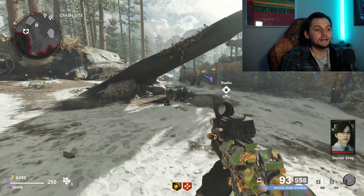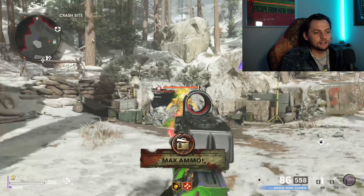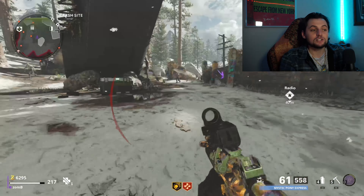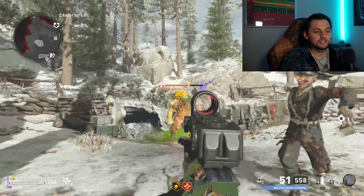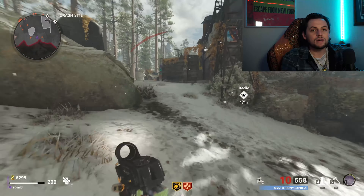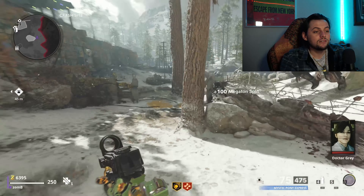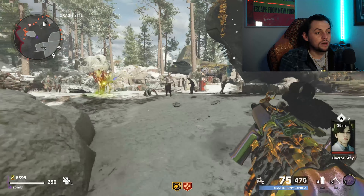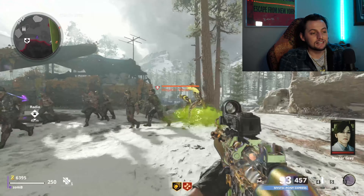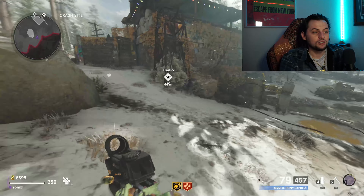Now that you've turned on the power, not only do the dogs show up but the megatons do as well. You might think to buy dead wire to do more damage to megatons, but dead wire gets in the way when trying to kill other zombies — it won't count as a critical kill. Sometimes it will electrocute and kill the zombies around them, so you won't get your critical kill; it'll count as a regular kill. That sets you back.